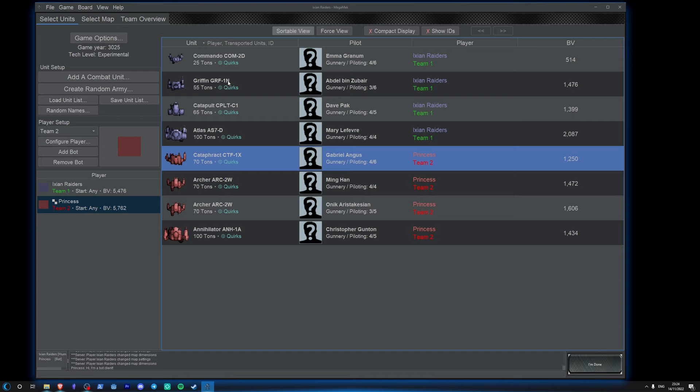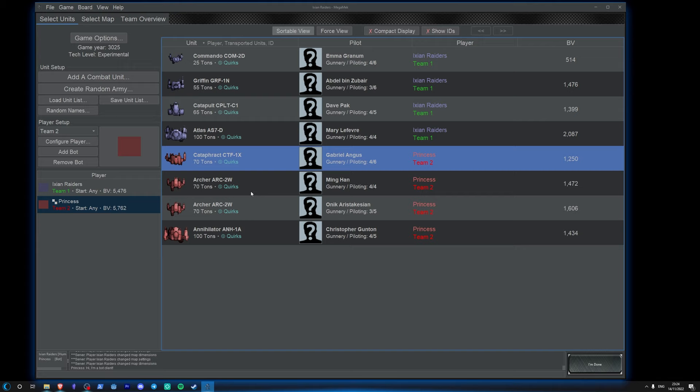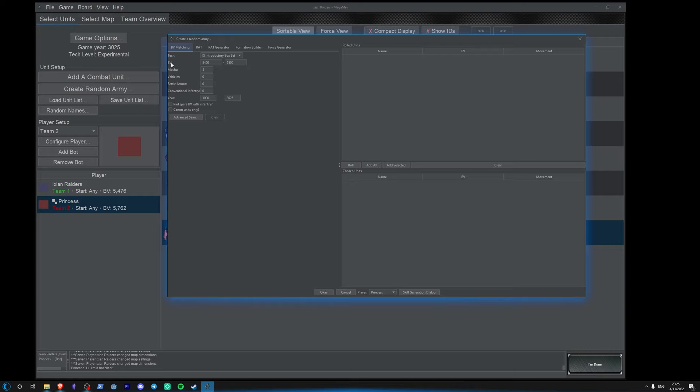That will add them to Princess's team. This is going to be tough — the reason why I've got such a high battle value is I've got some pilots with better skills. We've got two Archers; this is going to be quite hard to kill. That's how you pick a force randomly. I would highly recommend using the BV battle value matching — the way battle value works is interesting; look at Sarna for that.